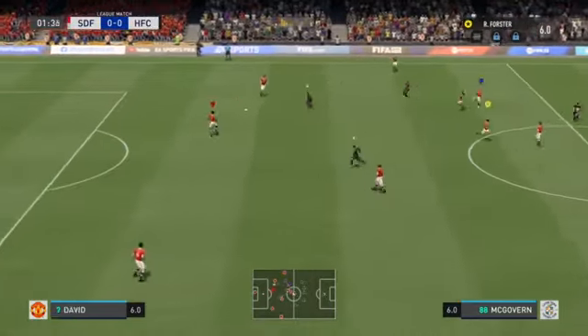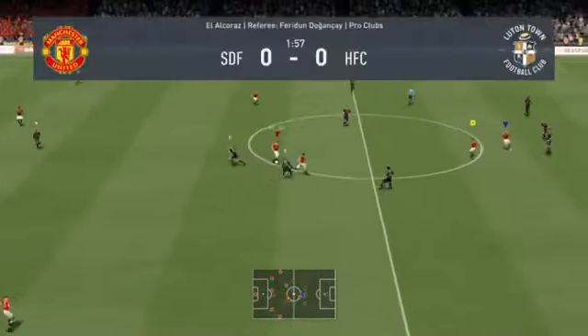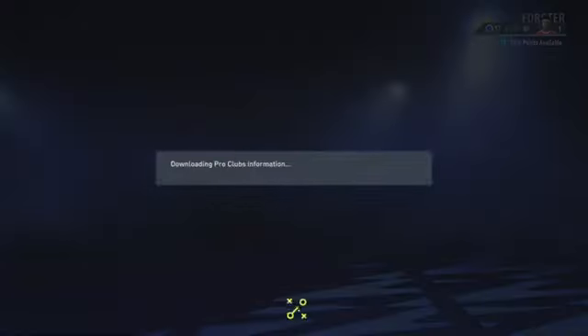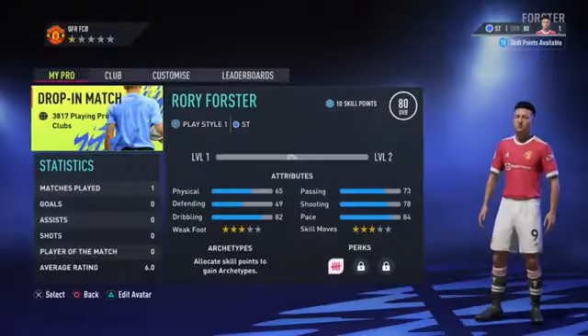We started the game and then when we got into the game, I did the usual skill point glitch where I leave the game as soon as it starts, around 2-3 minutes, and when I left, you can see that there was 1 game played and also you can see that I'm level 1 and I have 10 skill points.